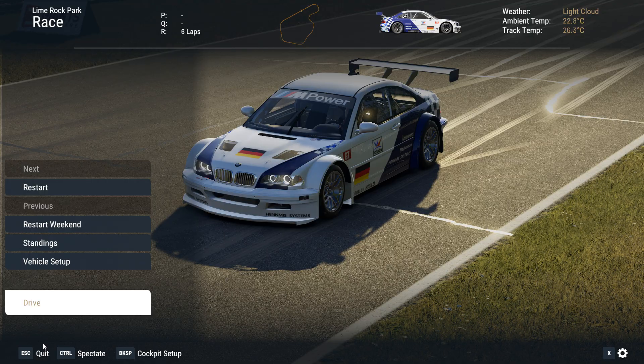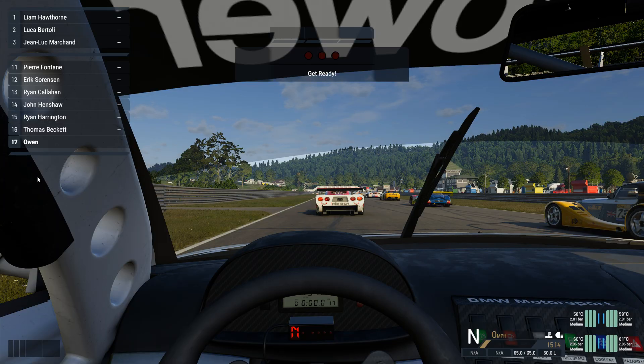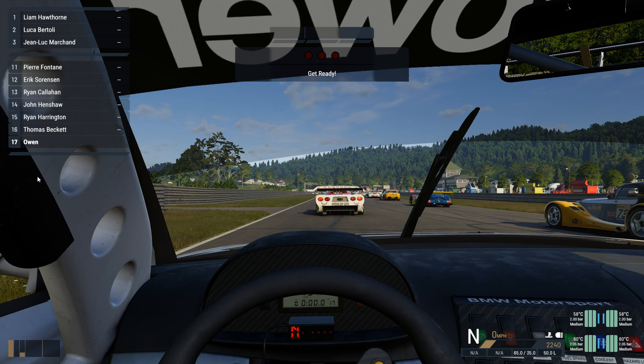I'll go into it a little bit more — well, there's nothing to go into. Just go into Discord and turn the overlay off. And yeah, that got rid of all my graphic artifacts and the stuttering which was driving me absolutely bonkers.